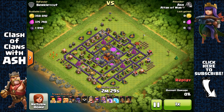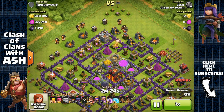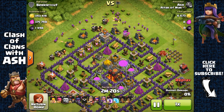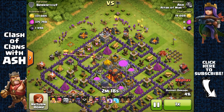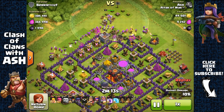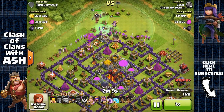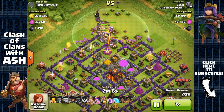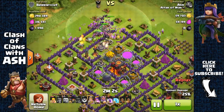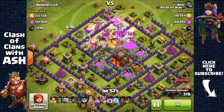Here we have another poorly rushed Town Hall 10 base. I'm gonna use the Earthquake Spell right there, opening up the two inner layers and leading my troops towards the core. If we look at his core, he has all his storages just clumped together with the Town Hall, and this is really bad. If my troops get inside there it's gonna be a breeze taking all of it, because he doesn't have much protection for those storages — if you clump them all together you don't have enough defenses in range to protect it.